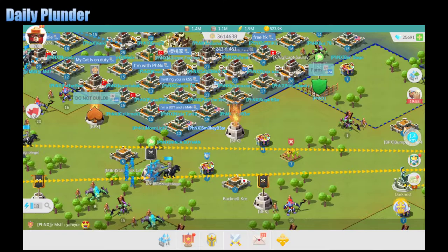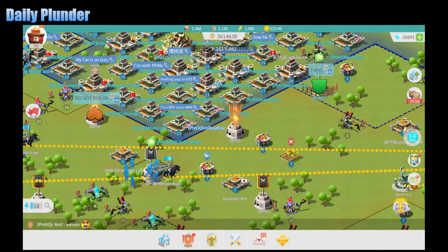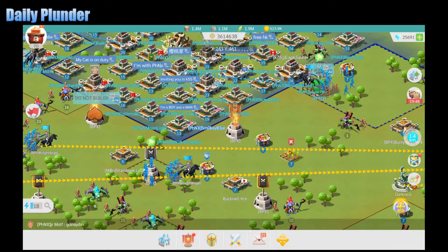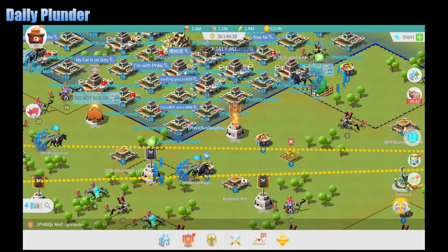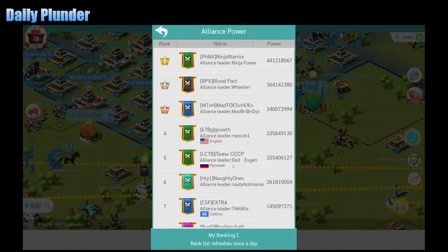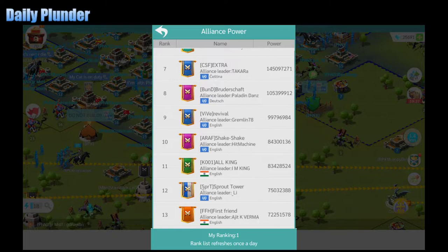The only thing I did before recording this is I pulled up a message that was sent out to the Alliance that says what the NAP is, which is top 12. So all I really know is I'm not supposed to hit the top 12 alliances. If you don't know how to even check that, you just go to the main menu, rank, then Alliance Power, and these are the top alliances. So when they say NAP 12, they mean don't hit anybody with this rank or higher.